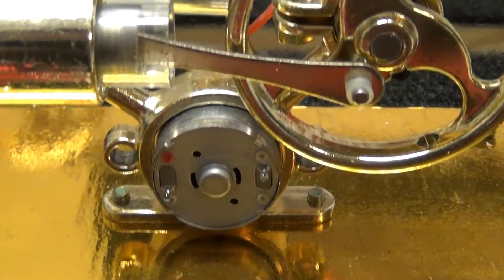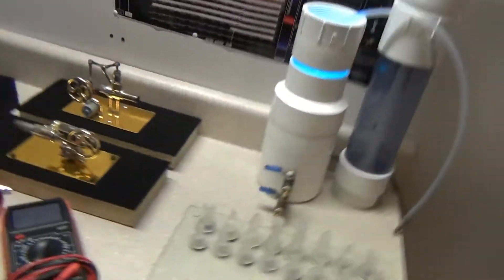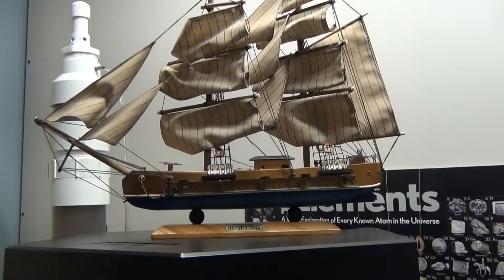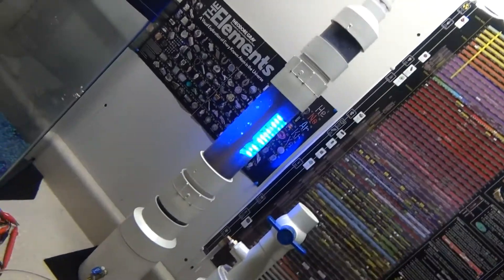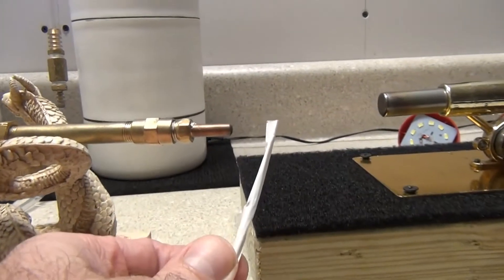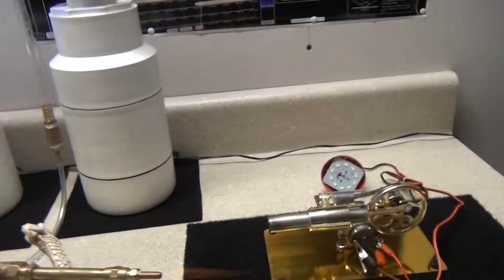We're going to get those DC turbines spinning and make some electrical power. Let's get this thing going — I'm going to put this behemoth back together here, this wet cell, and let's make some electrical power and get the lights turned on. Let's go ahead and get the motor running.